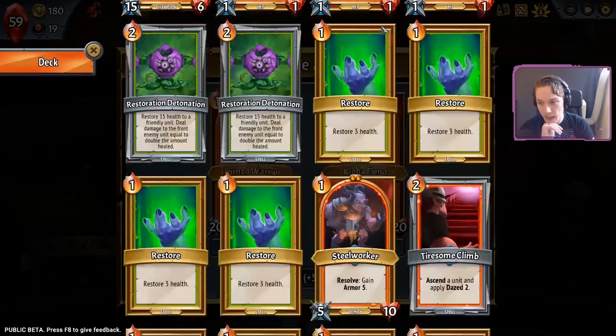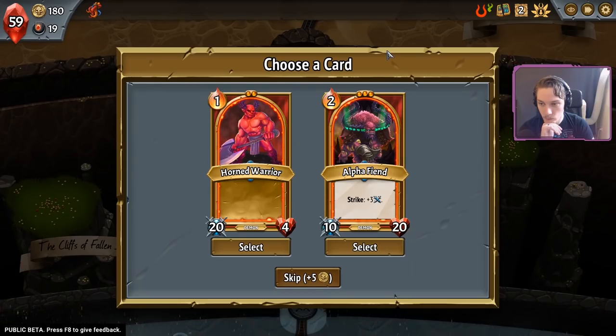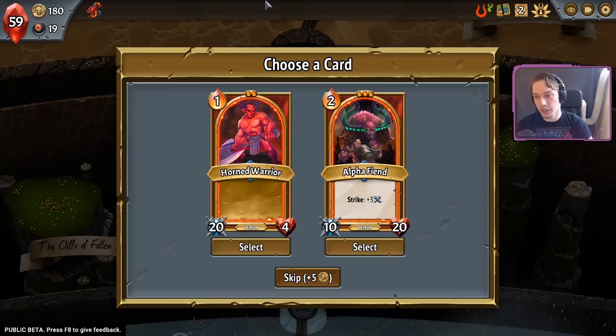Horned Warrior is another good backliner. There's an Alpha friend there. Let's do an imp deck with no support card or Relic given. Exactly — I'm glad you're on board. If I didn't have the Slayer, I might take the Haunt Warrior here. Maybe I want the Haunt Warrior anyway. I'll take the Haunt Warrior anyway.